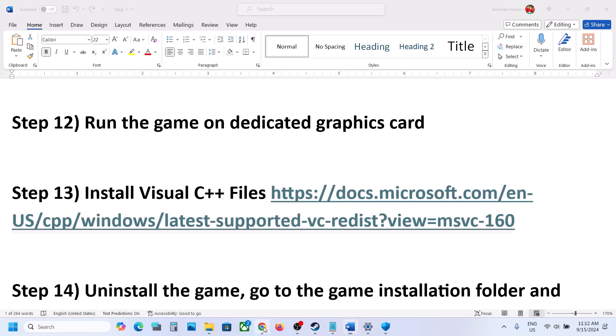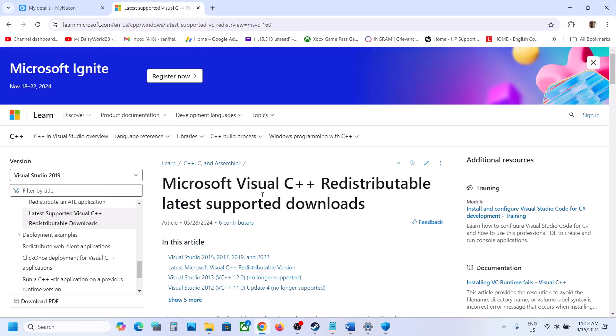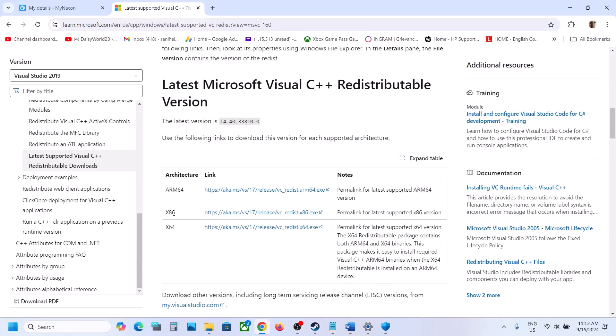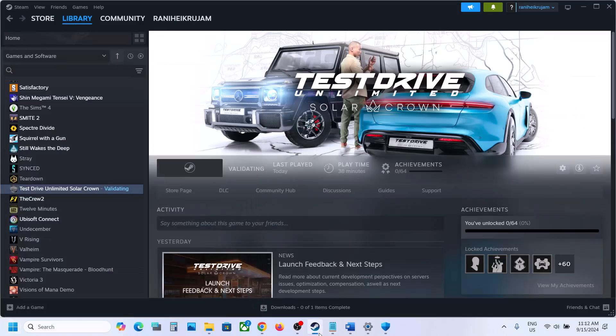The next step is to install the Visual C++ files. The link is provided in the video description — open it in a browser and it will take you to the Microsoft website. Scroll down, download the x86 and x64 versions, run both exe files, install them, restart the computer, and after the system restart launch the game.